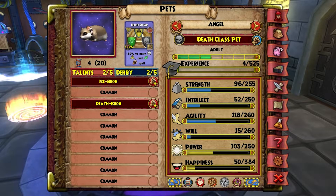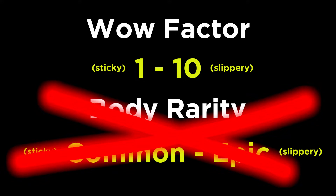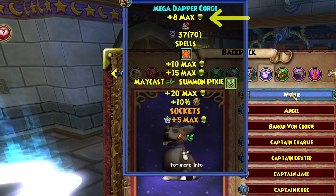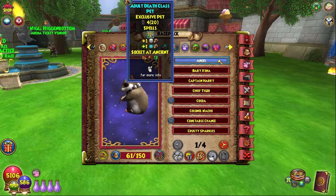The pet you should be making is a 2.0, 20-pedigree base — a 420 pet — with an all-common talent pool. As mentioned in my last video, wow factor only affects the return rate of getting a pet back, so rarity does not matter. When I talk about wow factor in this video, I am strictly talking about body return rates. Wow factor has nothing to do with how good a pet's cards are or extra stats it gives.